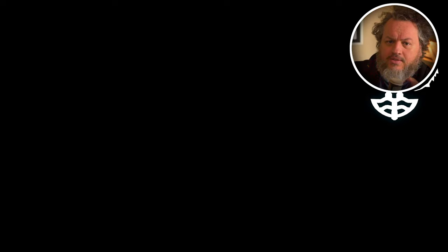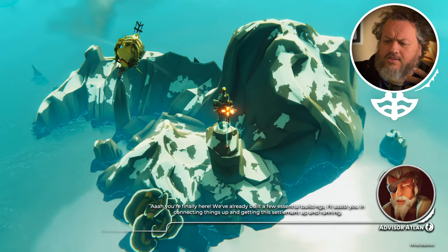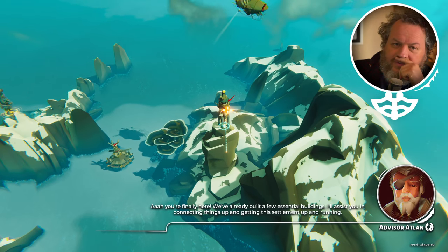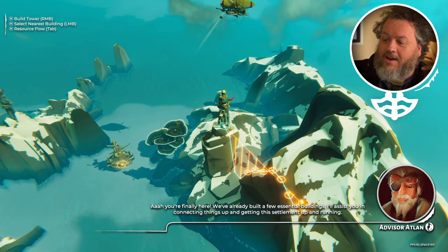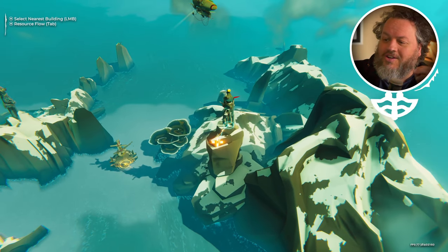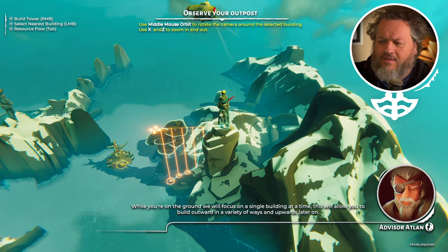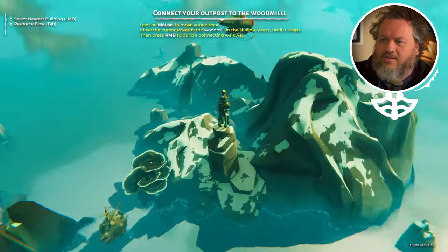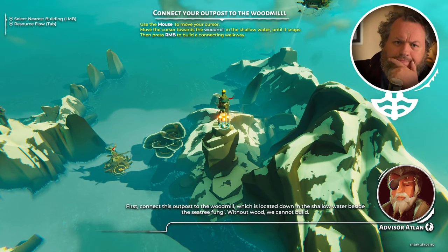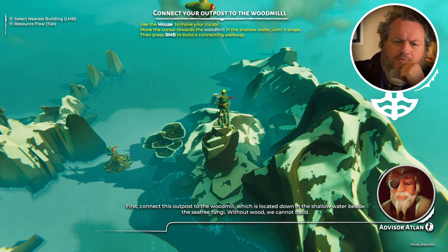Let's go to campaign mode. This is the campaign mode — here you get a taste of the open world. Let's do the new tutorial and give you a taste. That advisor voice is actually Gary's. I'll assist you in connecting things up and getting this settlement up and running. In this instance of the Bulwark tutorial you cannot skip straight to the sky — the surveyor is now hovering behind your towers, not on top of them — so I have to build on the ground first. Without wood, we cannot build.